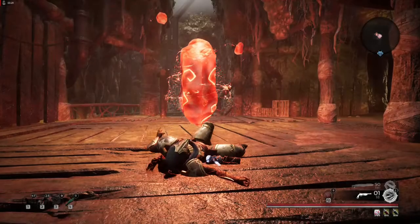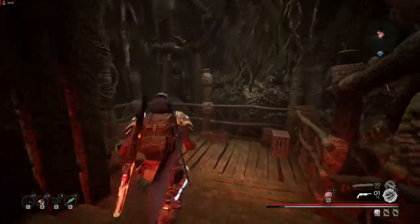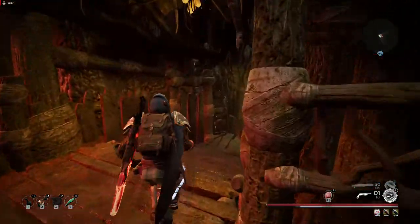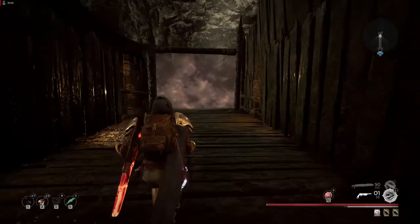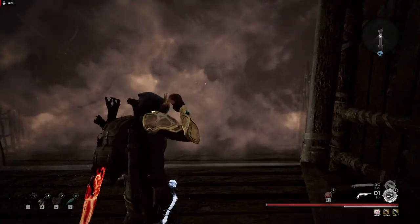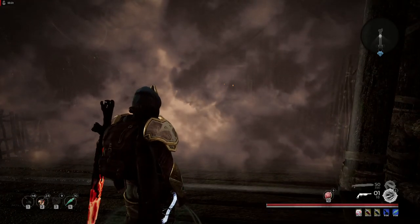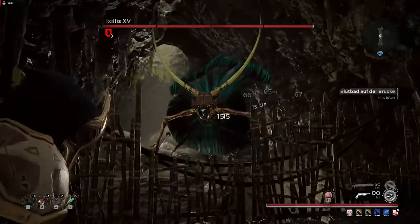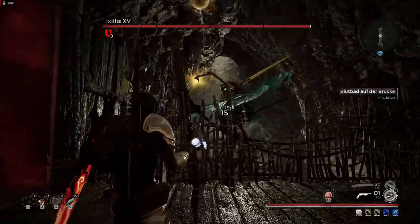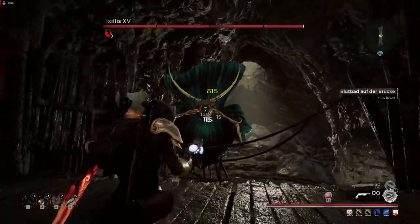We started the DPS phase too late and weren't paying attention. Let's try again — one more try. Maybe this also helps someone understand the mechanics and what to actually do. First priority is to get his bombs in one corner so that most of the bridge is free for us to use.